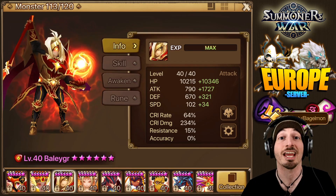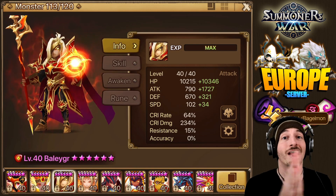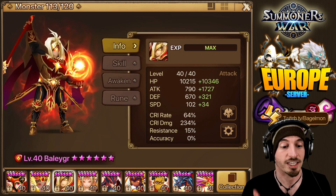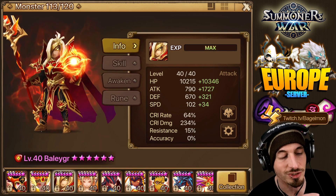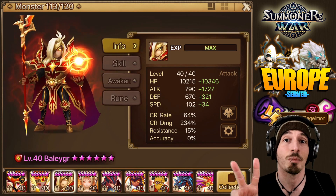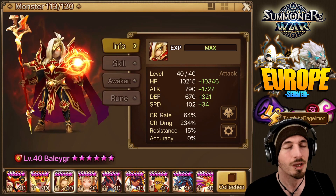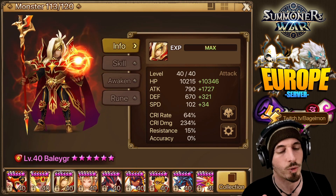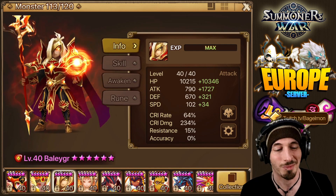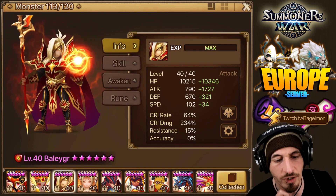What's up everybody! Today we're here on the Europe server account because I want to do a before and after comparison of BJR5 with and without artifacts. Here is Bailiger before we artifact him. I already have two artifacts in mind at plus 15 that are really good for Bailiger — mostly what we want for him. We're going to put on the artifacts and see the before and after comparison of his damage output.